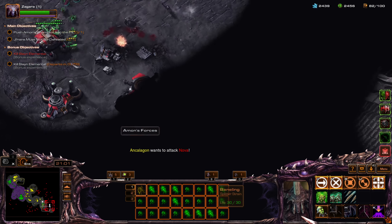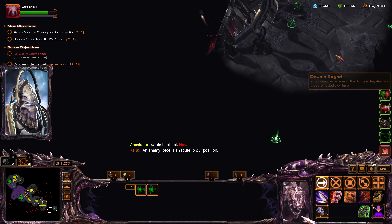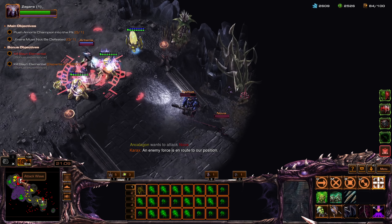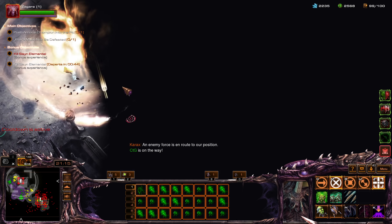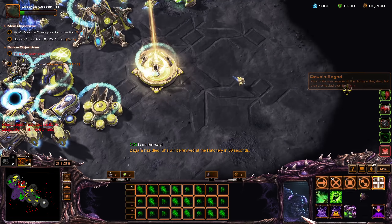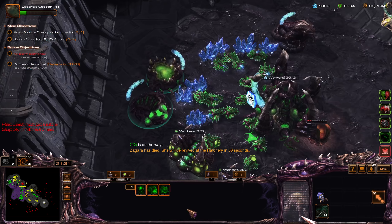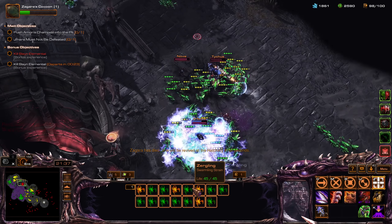Pull back — nice. Hold on, ally needs help — I'm on the way. Zagara got ripped. Well, at least Nova died, so we should be able to help out here. I think we get the plus-two upgrade — that's probably a good idea.